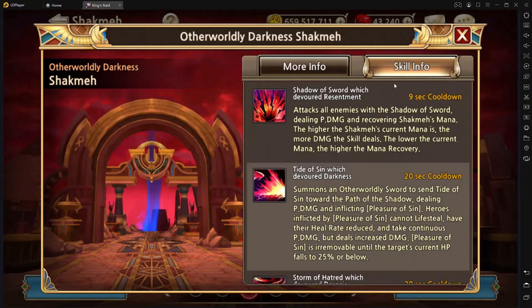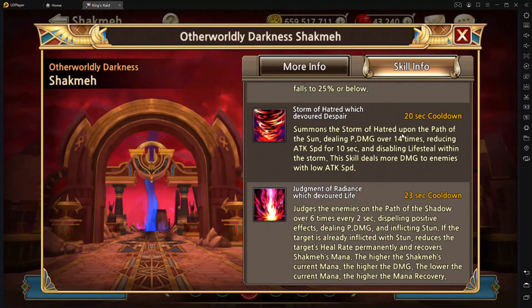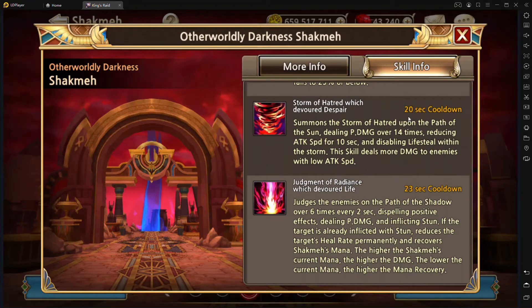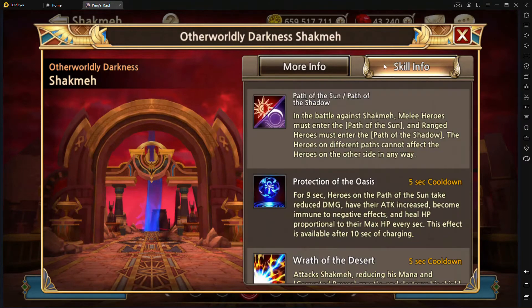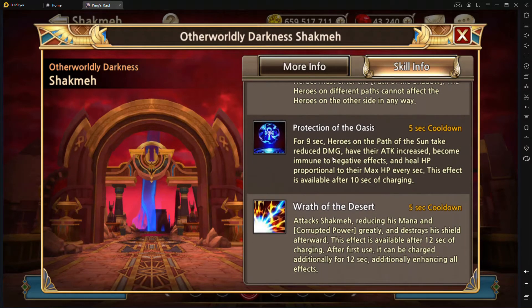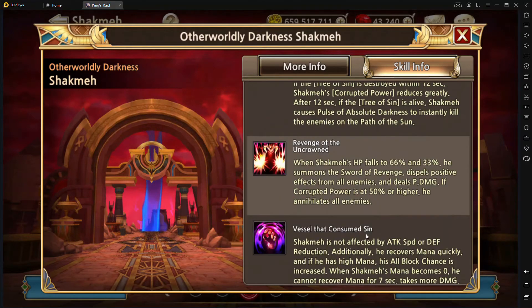We'll cover the mechanics you need to be aware of. One is the Storm of Hatred, which creates an AOE on the Path of the Sun side that disables lifesteal and causes AOE damage. This is when you'll want to use your active ability on the light side — the Protection of the Oasis. For 9 seconds, heroes within the Path of the Sun take reduced damage, have their attack increased, become immune to negative effects, and heal HP proportional to their max HP every second. So that nullifies that AOE — anytime he does that, I'd recommend using that ability.